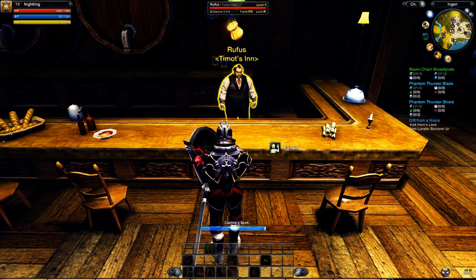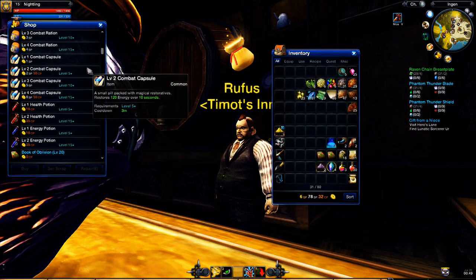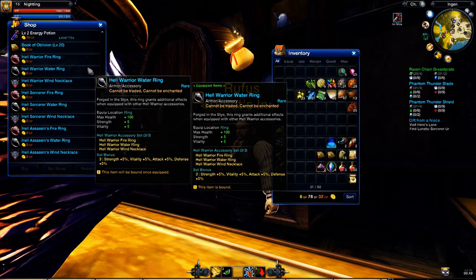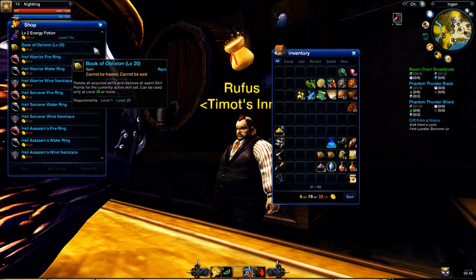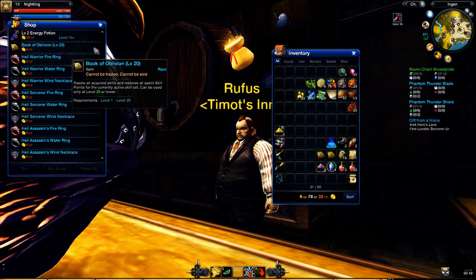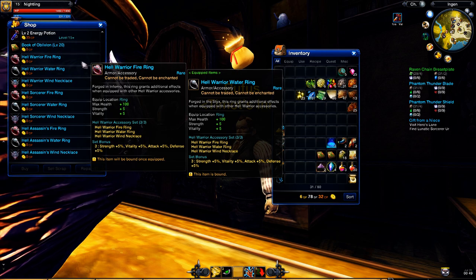I found so many weird things that I had to show them. I scroll down and with no money you can have Book of Oblivion. That's very nice, and also these kinds of things.